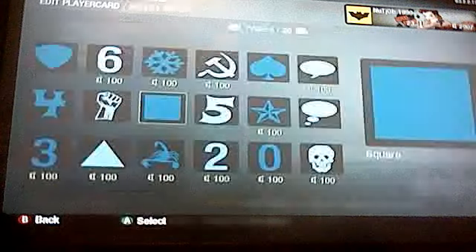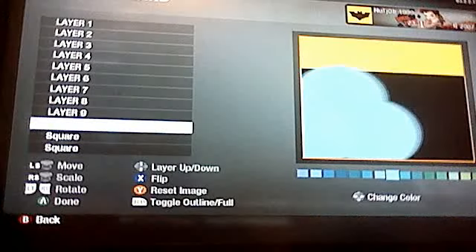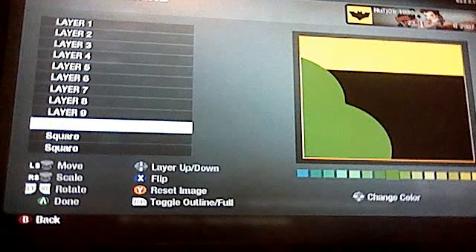Then we're going to go to the third page and get a Venn diagram shape, then we're going to turn it yellow.